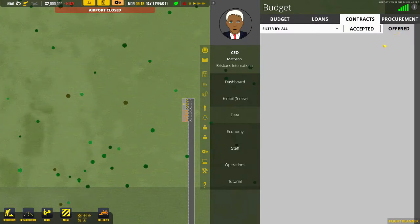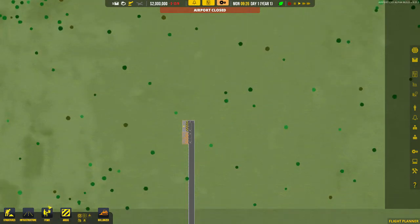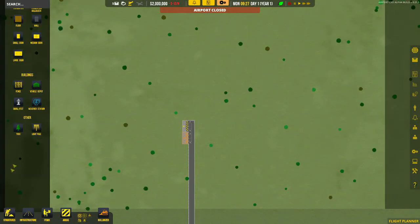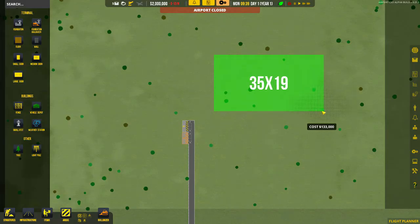Now let's start getting our supplies and contractors. We don't want to order our contractors first because they're going to sit around and do nothing. Let's build our terminal - a little bit to the right. Hit structure, scroll up to the top - sometimes it may be hidden - and build ourselves a terminal building just off to the side. We're going to go for 35 by 20. I haven't found the perfect size yet but I think that's going to be more than big enough - probably a little too big but that gives a bit of room.